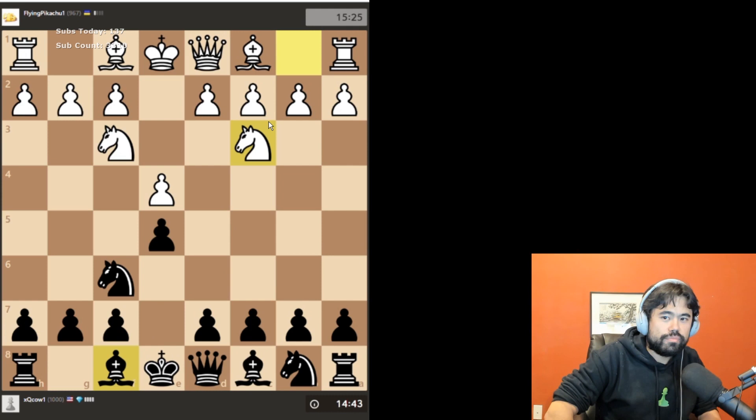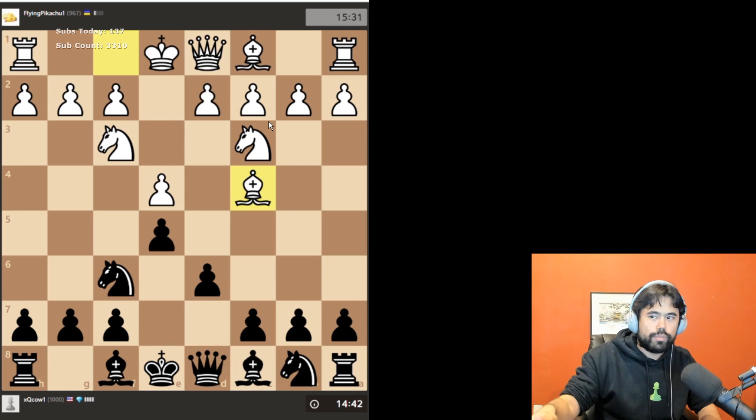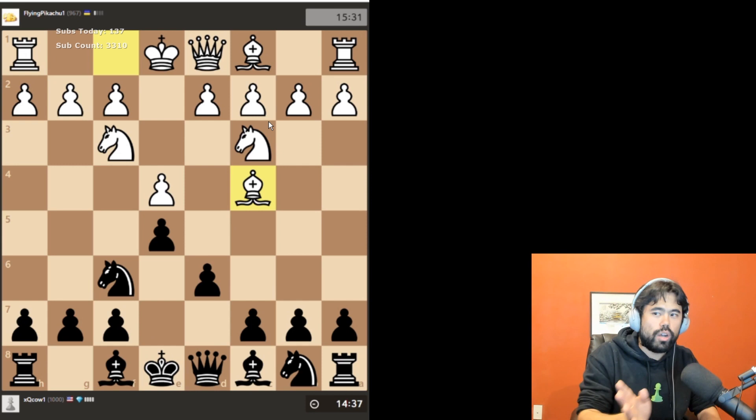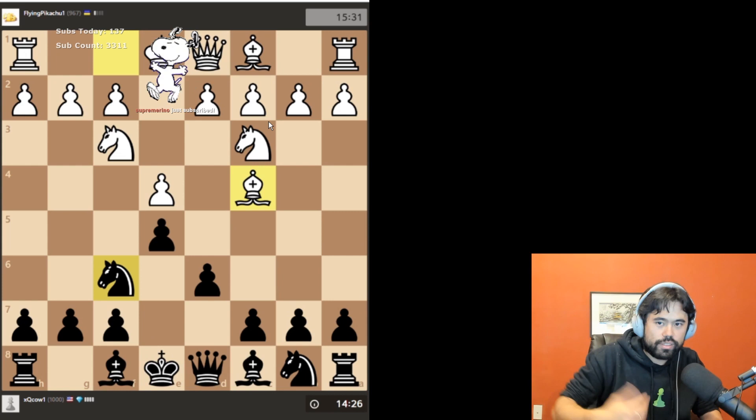Try to protect your pawn — it's under attack and he could take it next move. This is actually a very good move. You always want to push the pawns in front of your king and queen so your bishops can move out. This bishop on the light square can go down the whole diagonal — you want your bishop to always go on these diagonals.